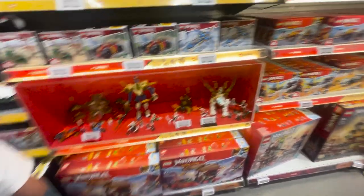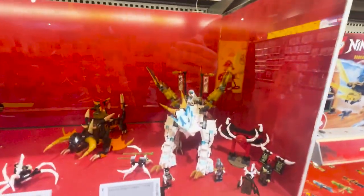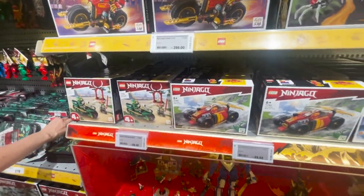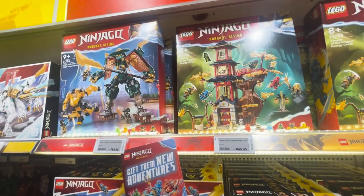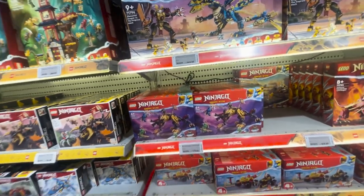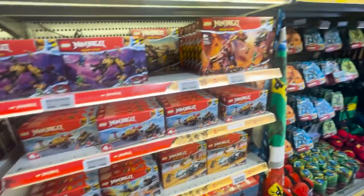Just got some keychains, some newer sets across there. I think these are the newer waves here with the ice dragon and some of the other ones. There's some four-plus sets at the bottom, and there are so many sub-themes of Ninjago — Dragons Rising, normal Ninjago, Spinjitsu, this, that and the other.